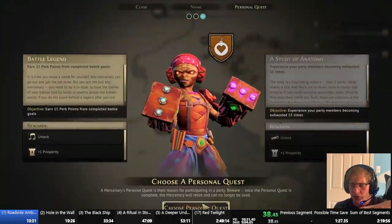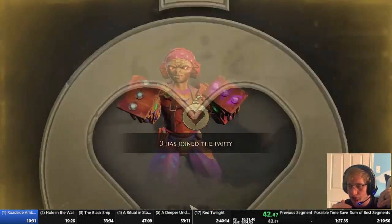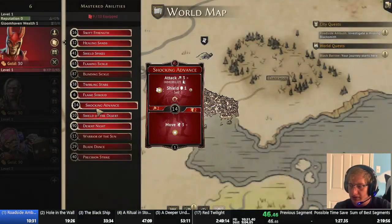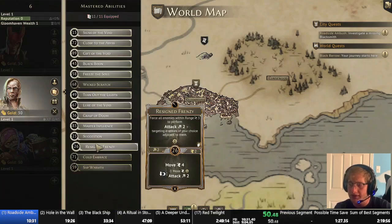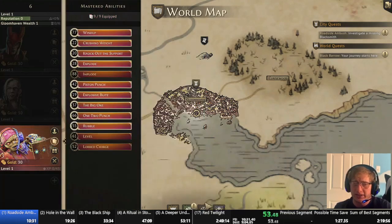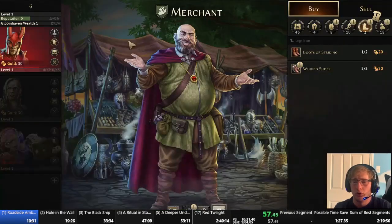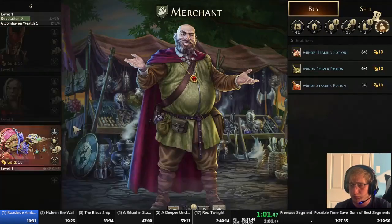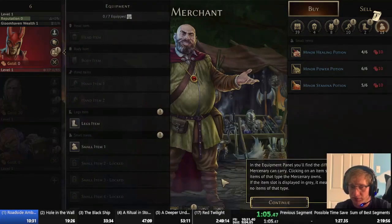Jaws of the Lion was originally a board game, and they ported it to the digital version of Gloomhaven. When they did, they made several changes. The most notable one is that levels one, two, and three are all completely different — instead of being tutorial levels, now they are full-blown, hope-you-don't-die missions. And they can actually be pretty difficult. It took me a really long time to come up with consistent strategies to beat them quickly, and levels one, two, and three are all really heavily RNG-dependent.